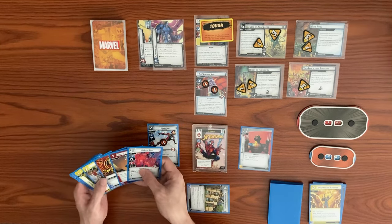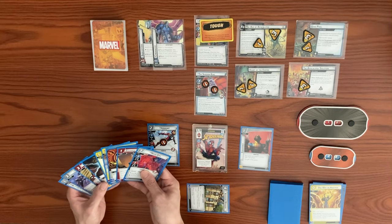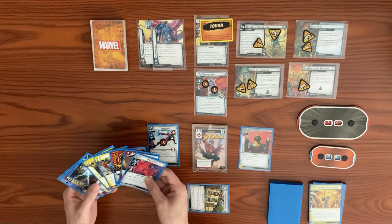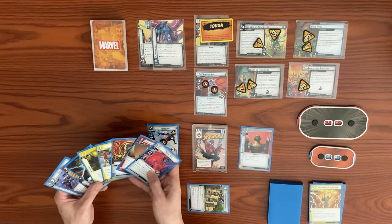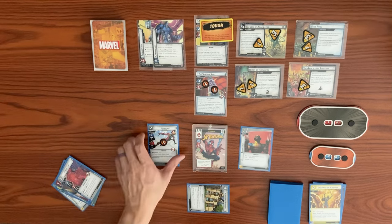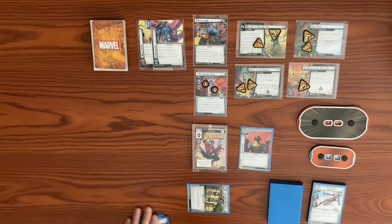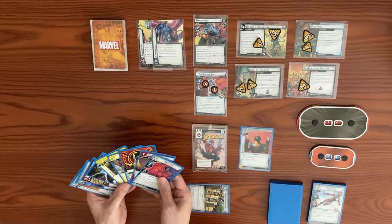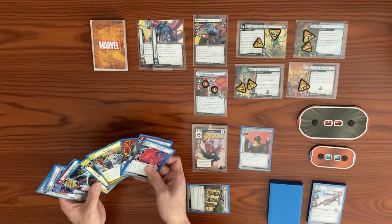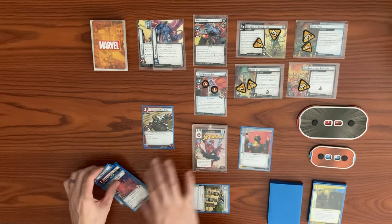The big priority is actually Apocalypse. We need to bring him down to 0 to discard all his attachments. We decide to commit: Iron Heart swings for 1 at Apocalypse to knock off his Tough status card, taking consequential damage and getting defeated. We play Swinging Web Kick using 3 resources — hero action: deal 8 damage to an enemy — hitting Apocalypse for 8, bringing him from 10 down to 2.